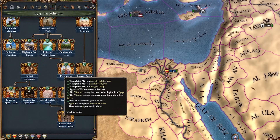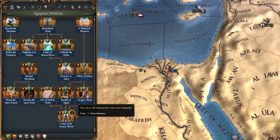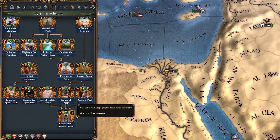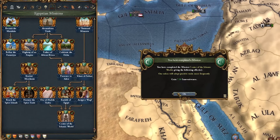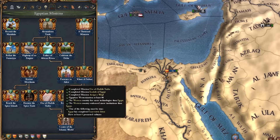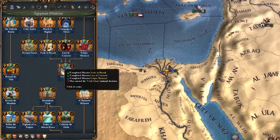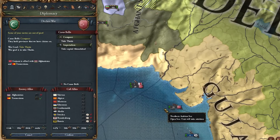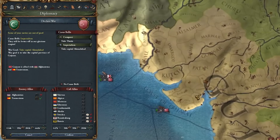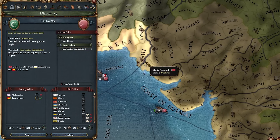I completed Innovative ideas and now we get 750 innovativeness and our rulers will adopt positive traits more frequently. I don't know if that was really worth it but that's the mission we had to do. Now we're just down to Unify Islam. I'm going to attack Gujarat because I need Dada in order to unify Islam. This may be a very painful war because they have like 300,000 troops, but let's give it a go. We're now on the final age - the Age of Revolutions.